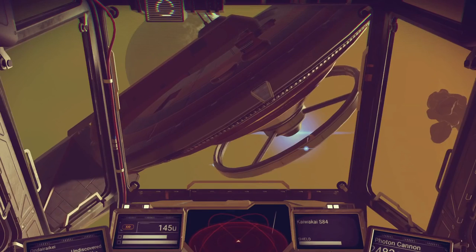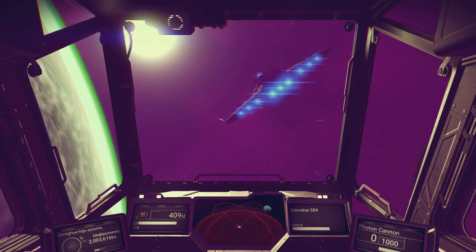Here we have a very interesting alien spaceship kind of looking like a space station. My best guess is you might be able to dock here and trade with them — at least that's my hope, because it'd be pretty cool to actually trade in outer space and not just on planets. Then here is another very large, Imperial Star Destroyer-looking ship, which is huge.